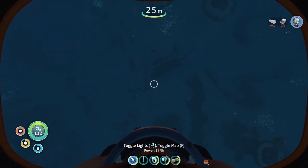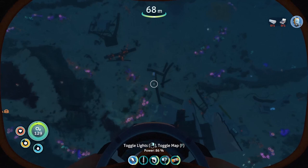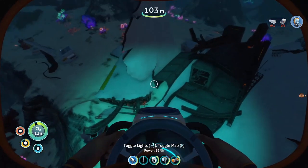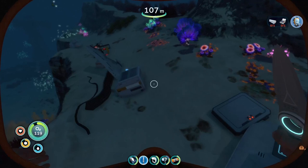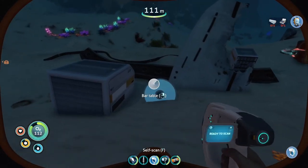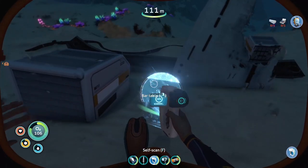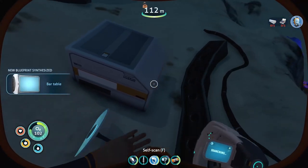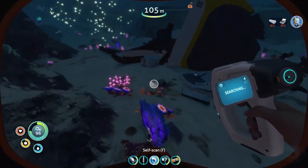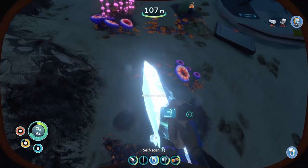In here, we left the episode. I was scanning and we found the scanner. There were three pieces around here. Let's see if we're gonna find something else interesting. Apparently we have a bar table here. Just amazing. I'm gonna scan it. Oh my god, it's so loud. Is there anything else? The nettle, whatever.